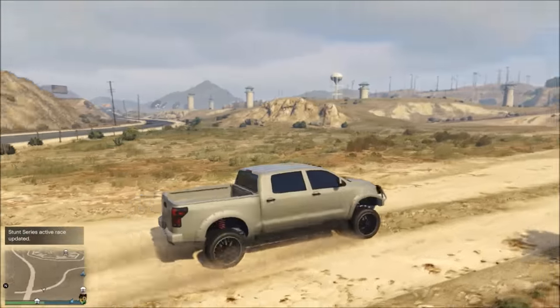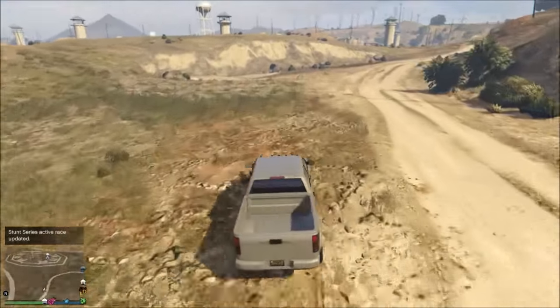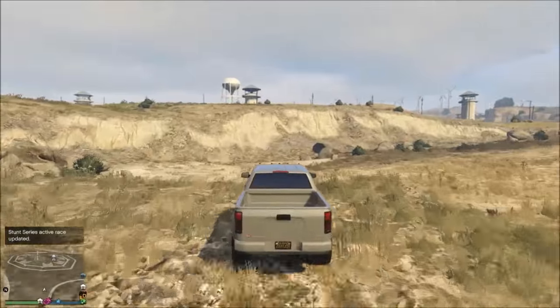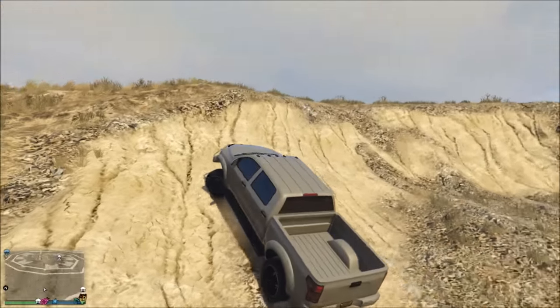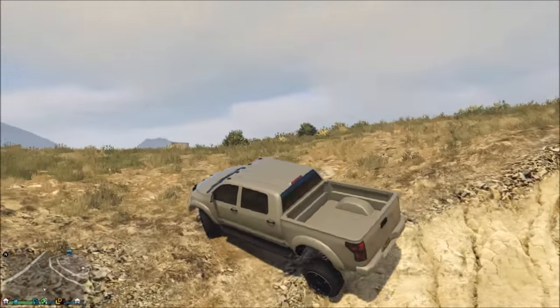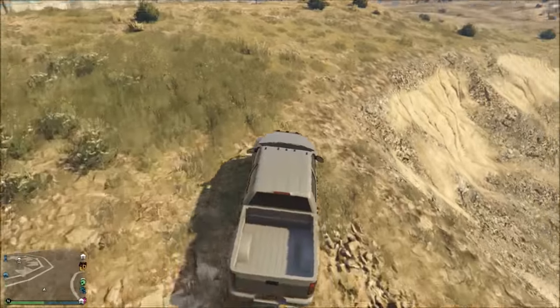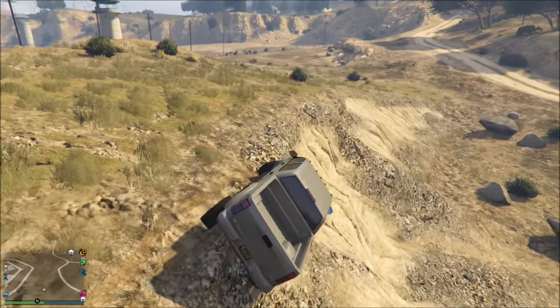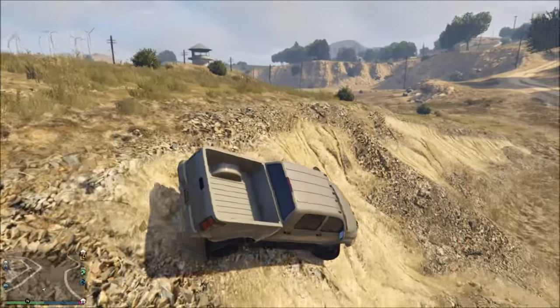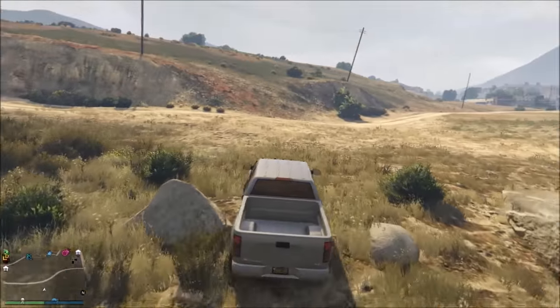Moving on into number four, we have a rolled steel with a straw pearlescent. I love this color — every time I get a supercar I always put a matte gray with a straw pearlescent on it, and I threw it on this truck. It's not a matte gray, it's a metallic rolled steel, and it actually looks pretty good. It goes very well with the black rims and the tinted windows, and this is definitely a paint job I will use in the future.